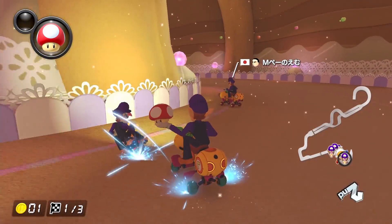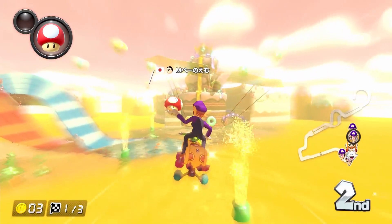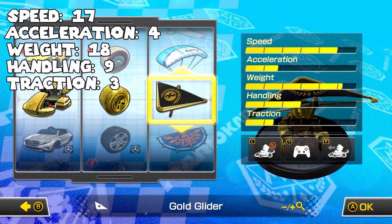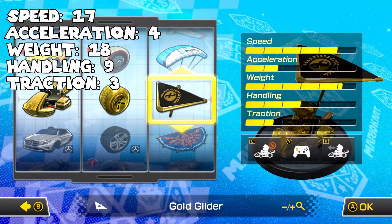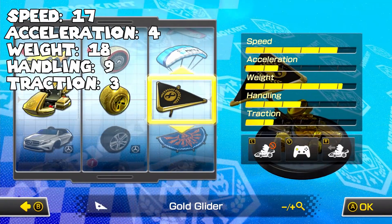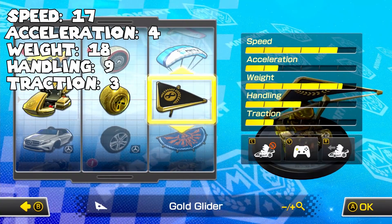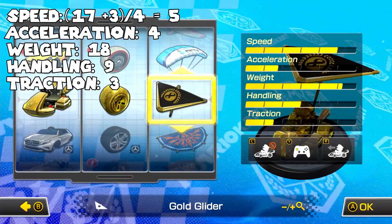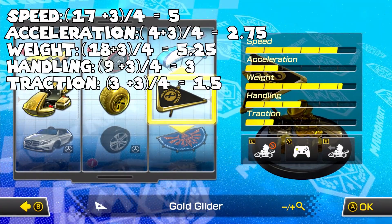These raw values are called the Levels for Ground Speed, Acceleration, Weight, Handling, and Traction, and are not what's directly displayed on the build screen. The way the game converts levels into bars is by adding 3 to the level and then dividing by 4. So for our all-gold loadout with a Ground Speed level of 17: add 3 to get 20, divide by 4, and you get 5 bars of speed. You can check the math on the rest of those yourselves if you're interested.